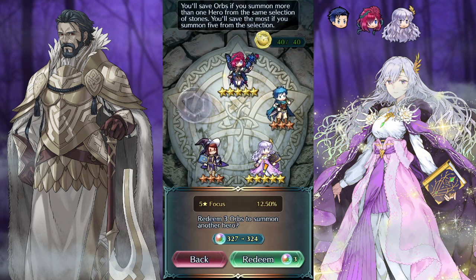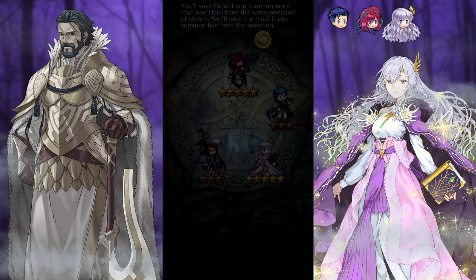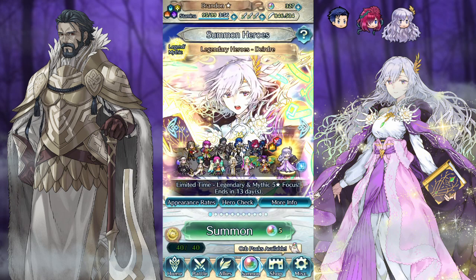Hooray — guys, we broke the pity at 12.5%. Huzzah. I really might just go get Fae Pass to get Gustav.